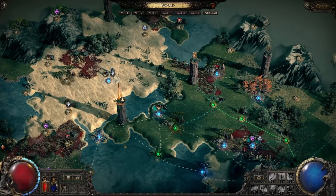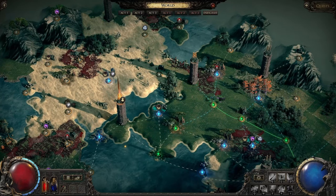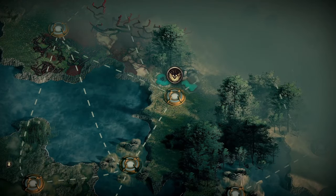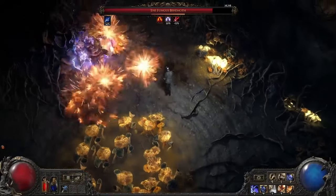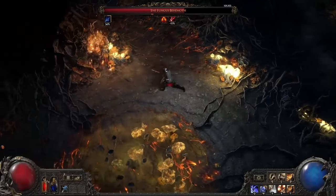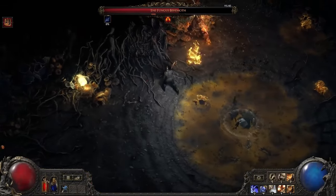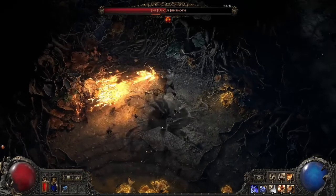You may have noticed while looking at the Atlas that some of the areas have icons above them. The icon indicates that the area contains some kind of special encounter. This icon indicates that the area has a powerful boss. Because only one in four maps contains a map boss, we are able to make them very powerful and very rewarding. These bosses come from the campaign but have had their difficulty increased with changes to AI and some of their abilities.